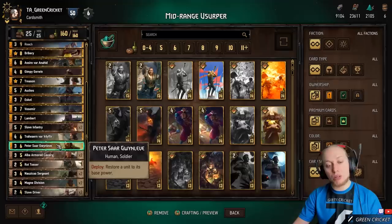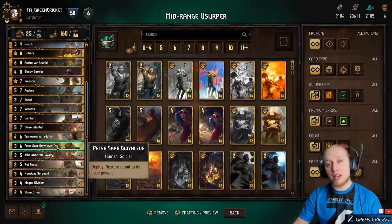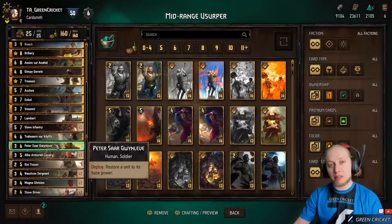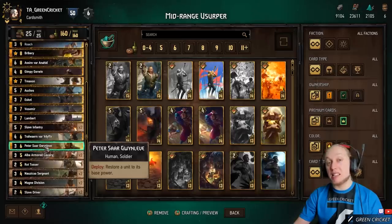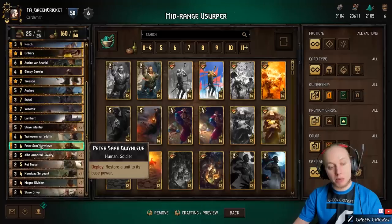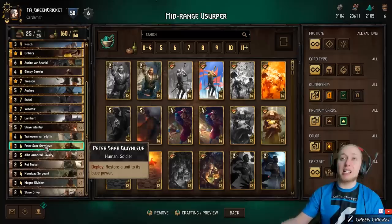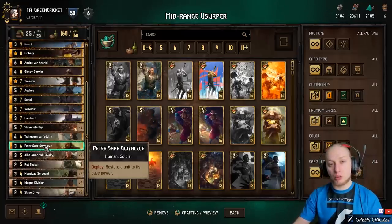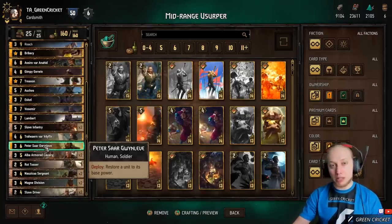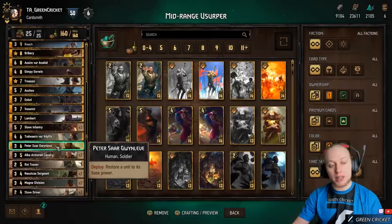Peter restores a unit to its base power, which is especially effective when you're on red and the enemy has the Tactical Advantage buff — then Peter is at least an 8-point play because you remove the Tactical Advantage buff. In matchups like Woodland Spirit or against Darker 2 Blades, you can even play it on the Darker to remove its buffs. He gets value most of the time.